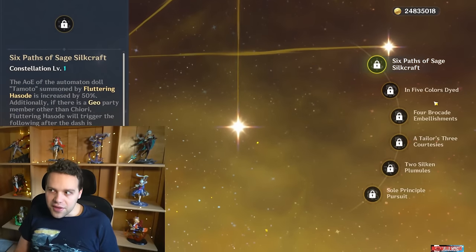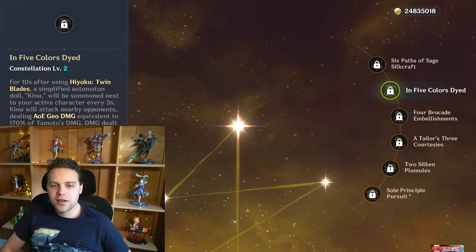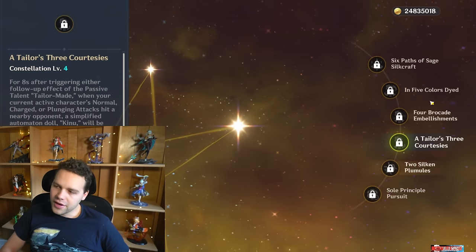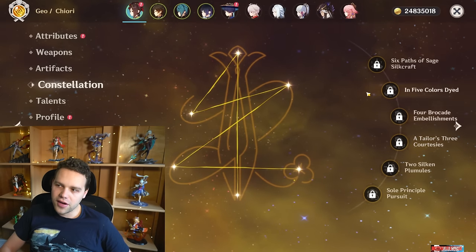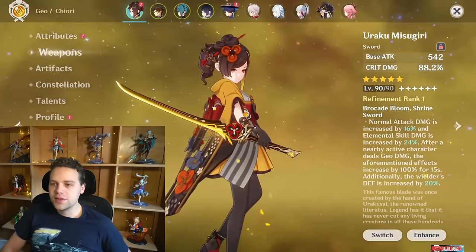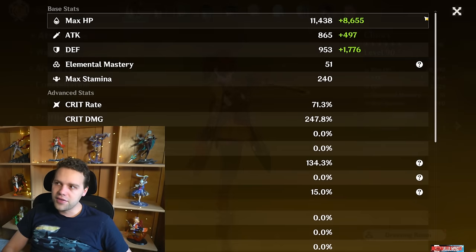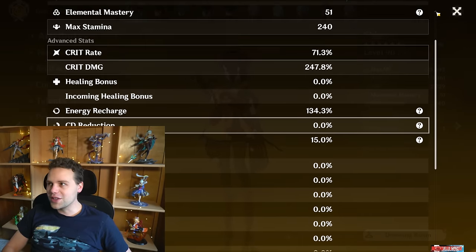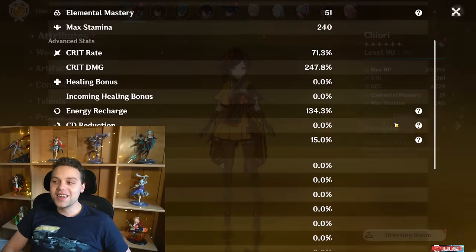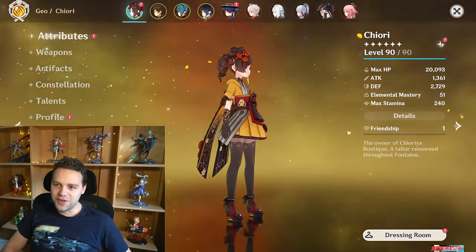C2 summons a simplified automaton doll dealing AoE Geo damage equivalent to 170% of the Tomato's damage — considered elemental skill damage, summoned every 3 seconds. C3 upgrades her skill. C6 gives her an infusion. For energy recharge, I accidentally ended up at 134% ER, which is way more than needed, and even then I didn't always burst every rotation. Definitely do not build for ER — build for damage and use your burst every other rotation.